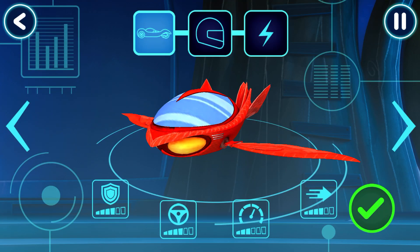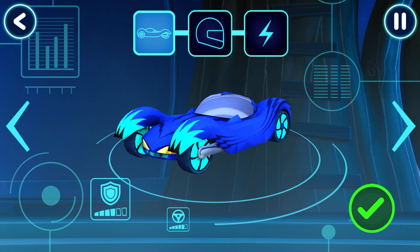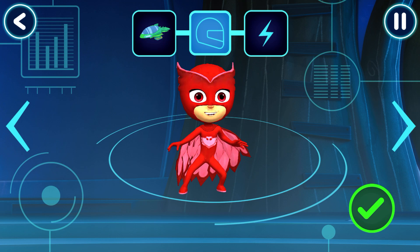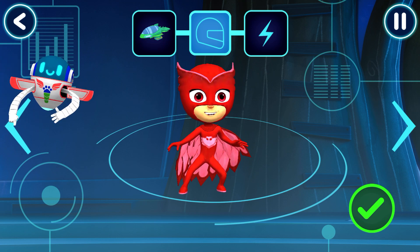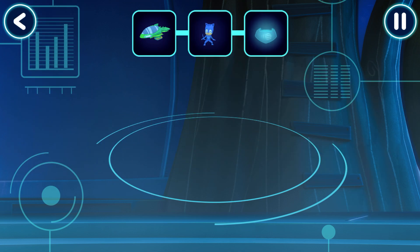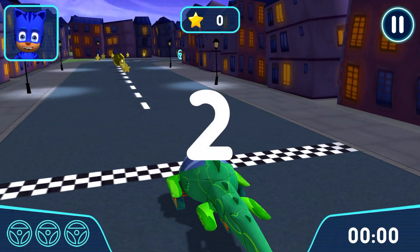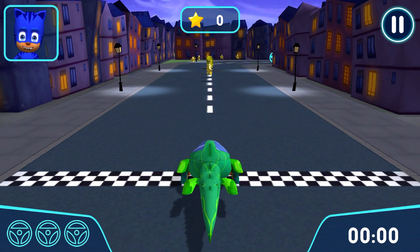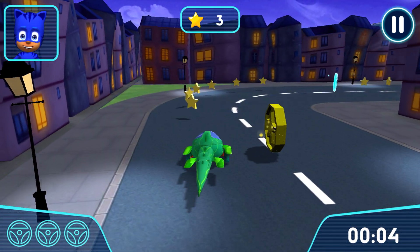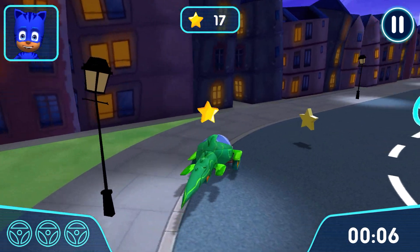Let's pick a vehicle to drive. Who would you like to drive the vehicle? Tap the arrows to see all the options. Awesome, look out for these power-ups! Let's try out your track. Go! Awesome steering — mega star!